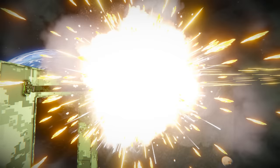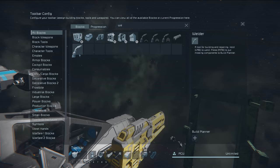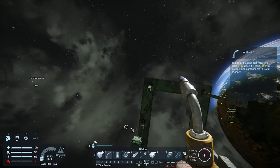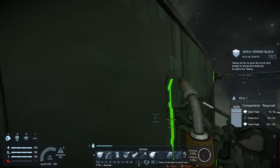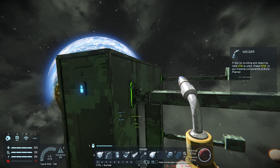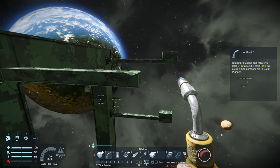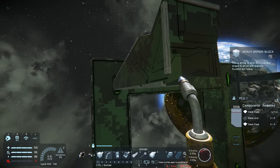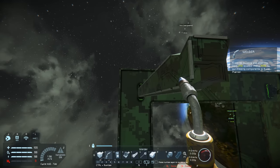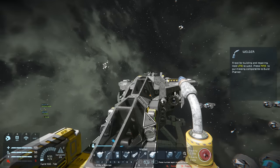Okay, so that was the railgun fired at the first target. Let's grab our little welder and see what happened. Is this block damaged here behind? No, it's not. Interesting — so that means that explosion, to a degree, captured the railgun projectile and blew it to pieces, stopping it from penetrating any further through. But we do need to test this a bit further.